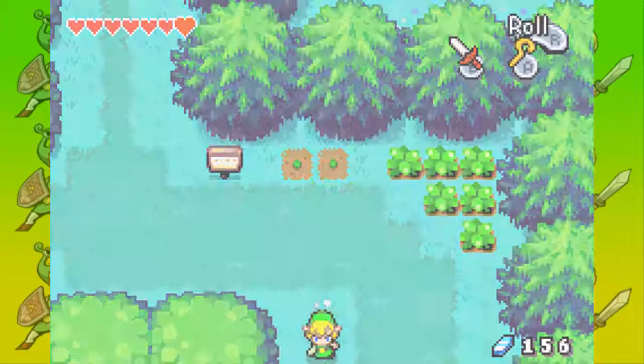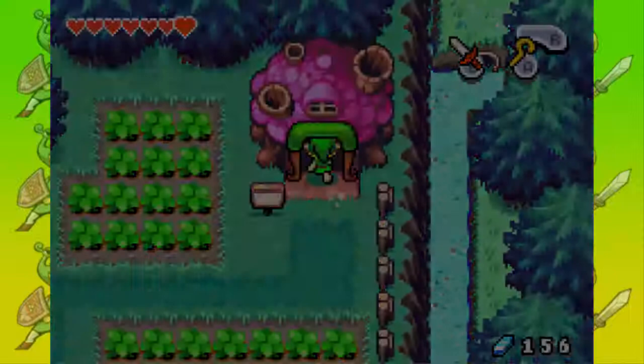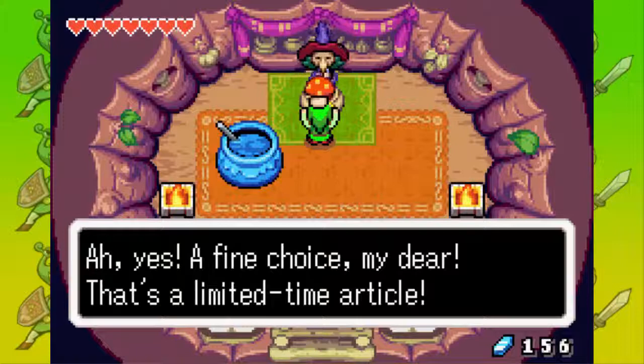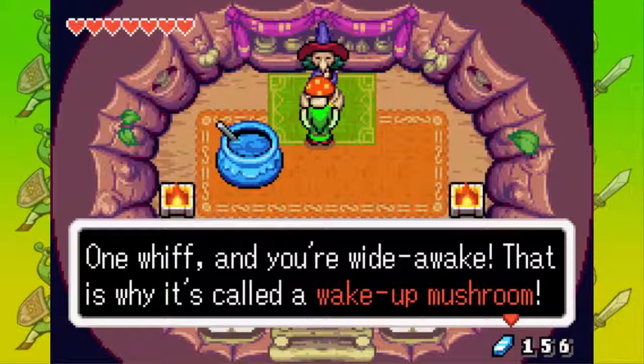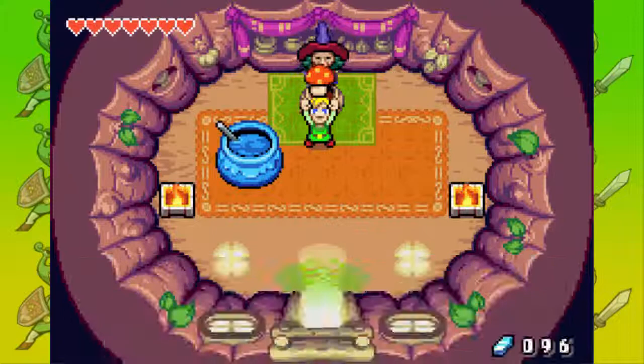Now we're in the Minish Woods, and Syrup's hut is right over here. My nose is kind of itchy. Let's go in — this is Syrup the Witch. We want to buy this Wake Up Mushroom. A fine idea — that is a limited time article. One whiff and you're wide awake, that's why it's called a Wake Up Mushroom. Would you like to buy it for 60 rupees? You bet, old hag.